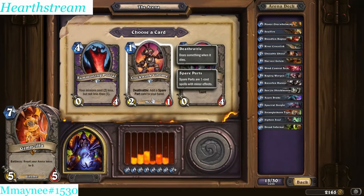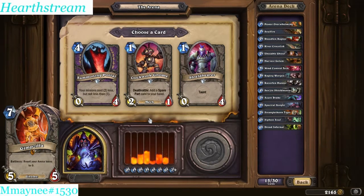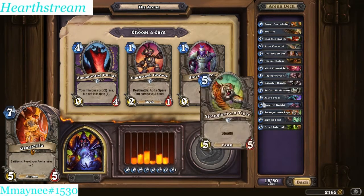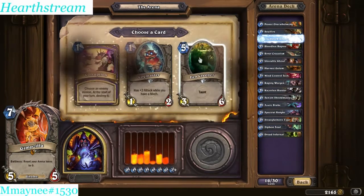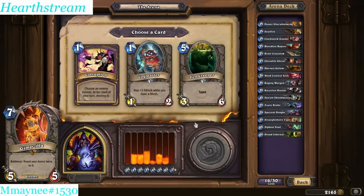This is it, guys - this is our GVG card. Hype! 1 drop, Deathrattle, add a spare part card into my hand. That sounds great. It beats out Summoning Portal which is really hard to pull off, and a Shield Bearer who's an equal 1 drop. I think this Clockwork Gnome - I was liking him earlier and he's going to be great in the Deathrattle Undertaker deck. As an additional 1 drop, spare part cards are going to be powerful. So I'm going to see which ones I get.